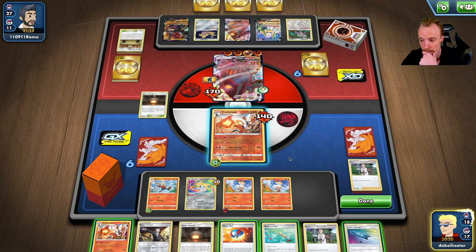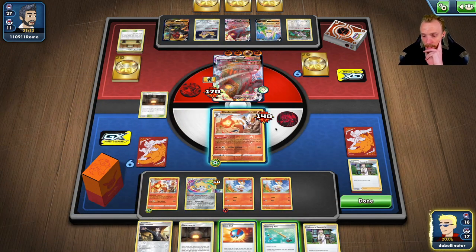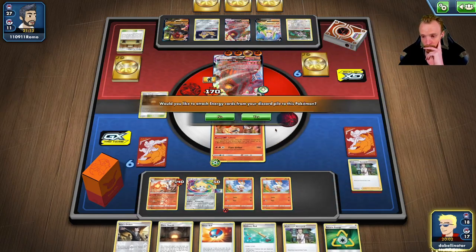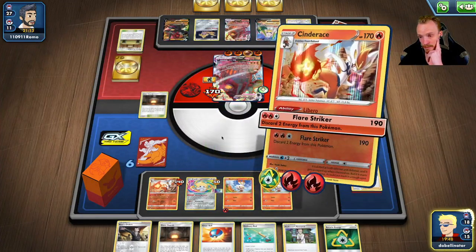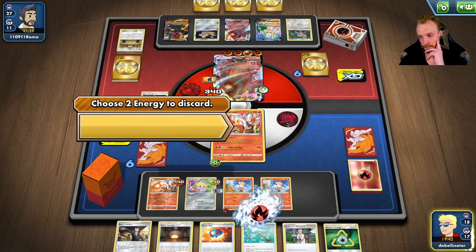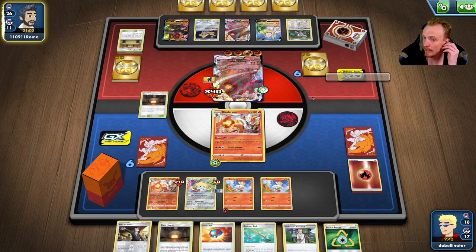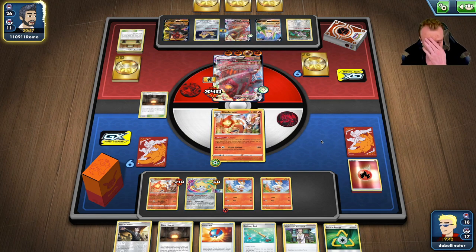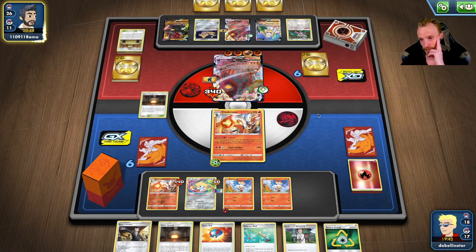I think the U-Turn Board goes here and Cinderace here. I don't want him to be able to just KO this on the next turn - that's the thing. So ideally I'd want another Cinderace off of this - a Candy Cinderace off of this would be the ideal circumstance. I would love to have pulled a Switch as well because that would allow me to attack with a fully healed Cinderace so he couldn't one-shot. But that's bad luck, can't help it.